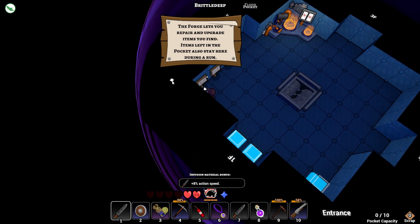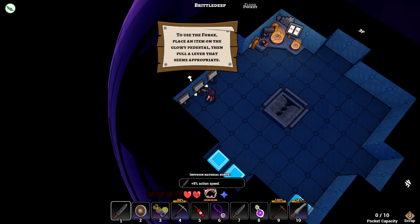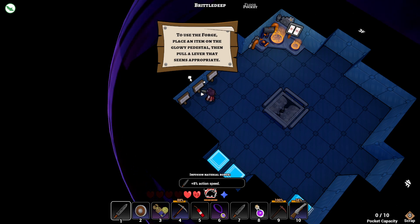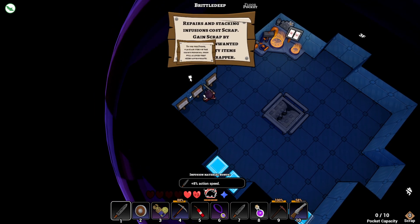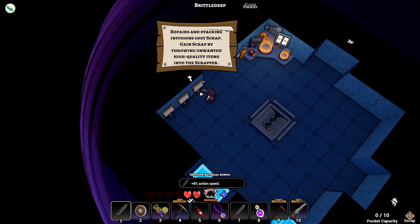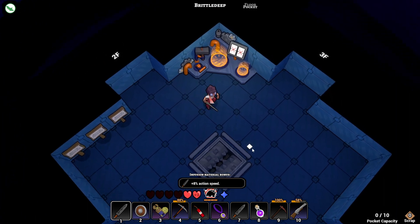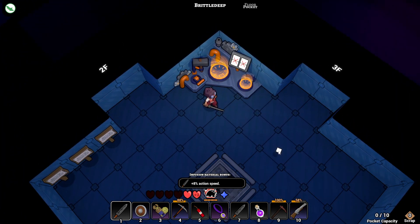The forge lets you repair and upgrade items you find. Items left in the pocket also stay here during a run. To use the forge, place an item on the glowy pedestal, then pull a lever that seems appropriate. The repairs and stacking infusions cost scrap. Gain scrap by throwing unwanted high-quality items into the scrapper. So, for example, my shotgun - can I upgrade this?